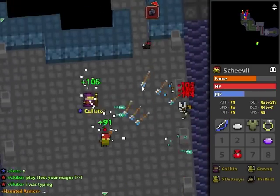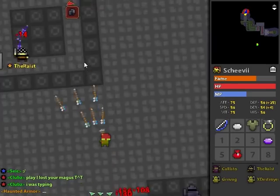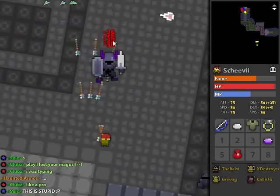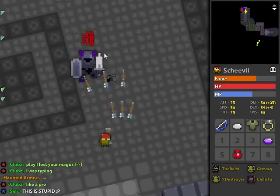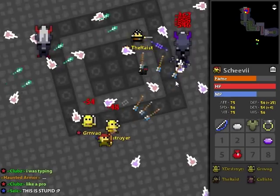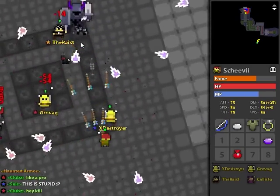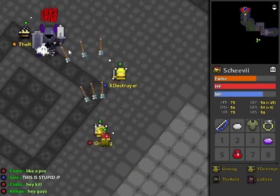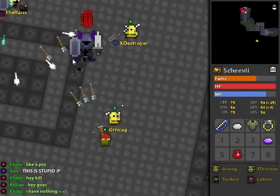There's no really specific guard you could call them that I attack first. I kind of go for the purple one every once in a while, but it's just whichever one everyone is attacking.